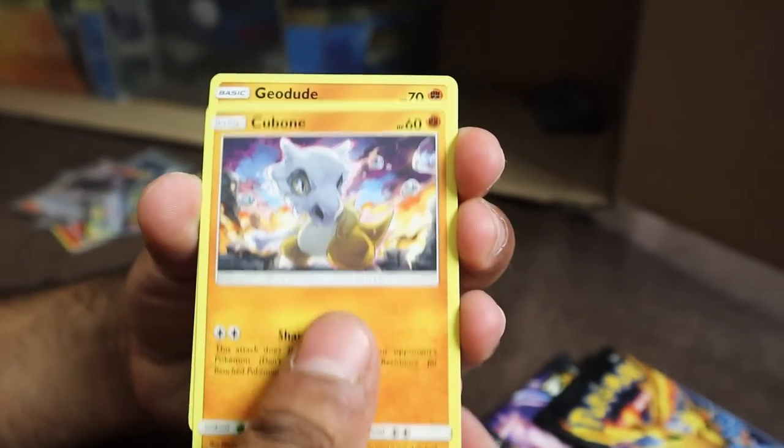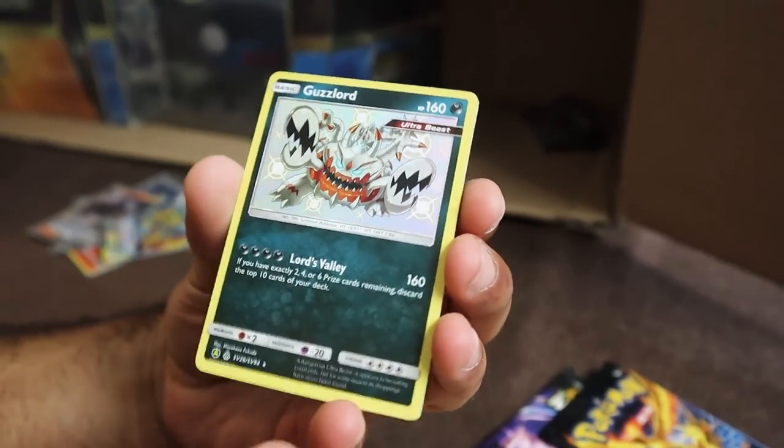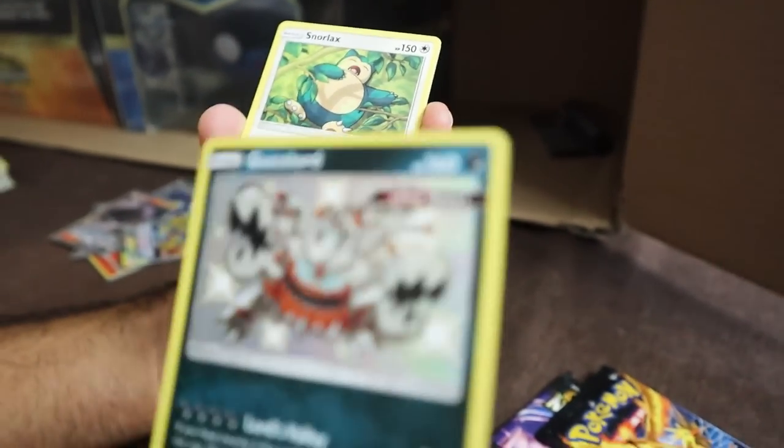We got Ekans, Koffing, Cubone, Geodude, Slowpoke. Guzzlord Shiny! We are getting all the pulls, but not the ones we need. It's okay though. This is kind of what you've got to deal with in Hidden Fates — once you get close to completing a set, you're just going to hit duplicates.